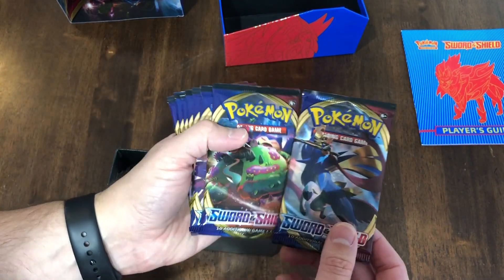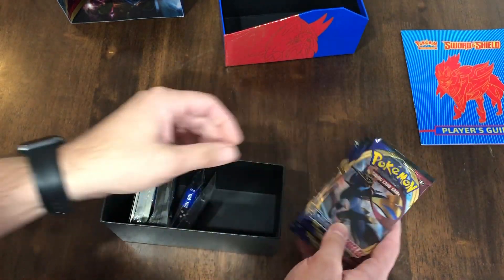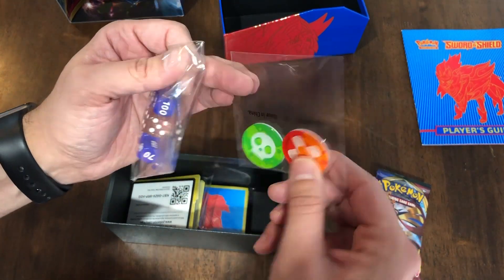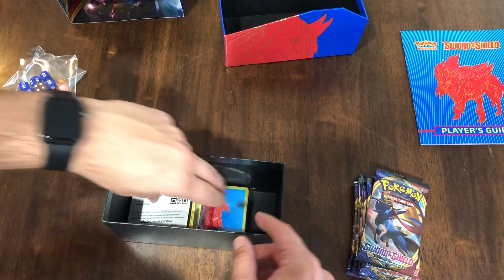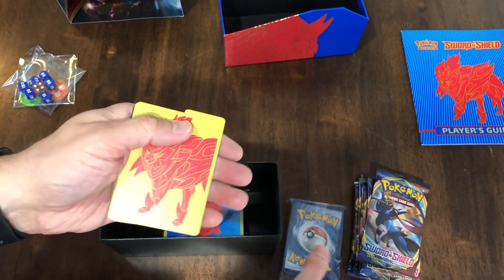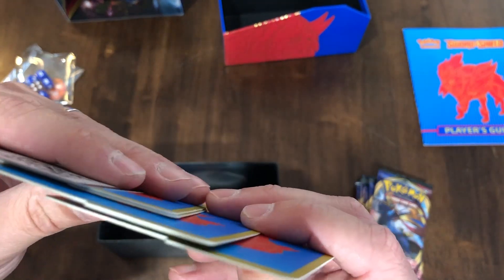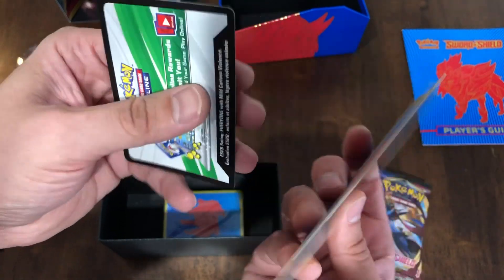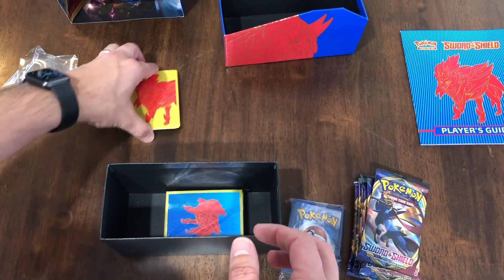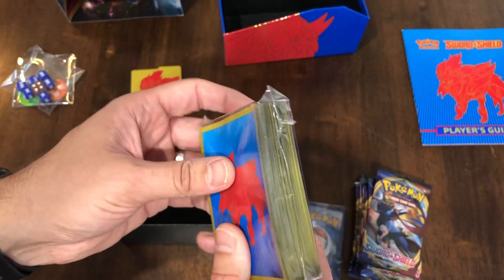So here are the booster packs we got. Well I'm excited. I actually really enjoyed Sword and Shield as a game. Got the dice. Looks like we got some tokens, and a damage card. We got the loose ones here, the energies I guess. Very cool. These aren't the sleeves — I'm not sure what those are, but they're cool. Ah, here are the sleeves. Very cool, I look forward to using these.